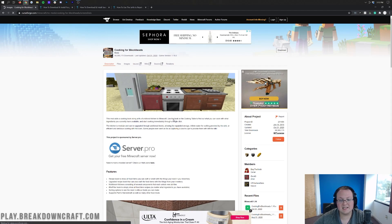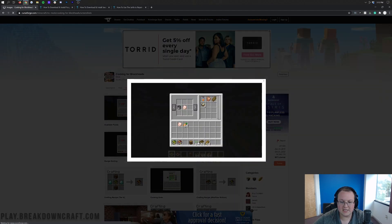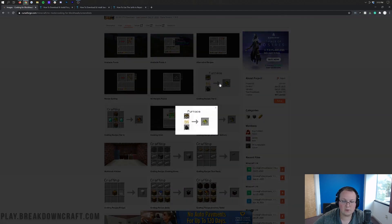If we go into the images here, we can see some previews of this mod. You can see the available foods that you can cook, more available foods, grilled asparagus for example, and even alternative recipes. There's also recipe sorting, so you can sort all of that out.